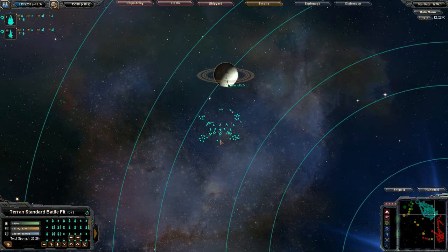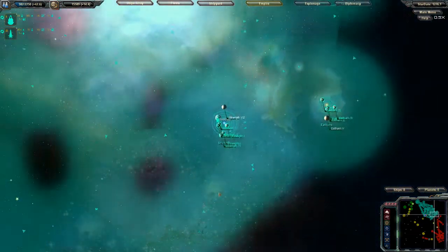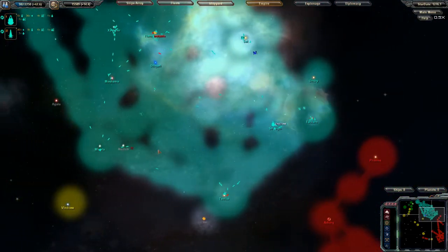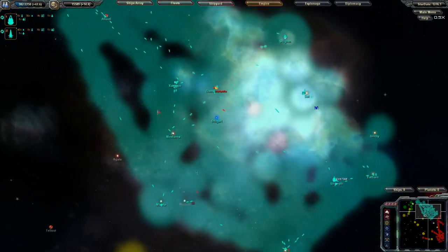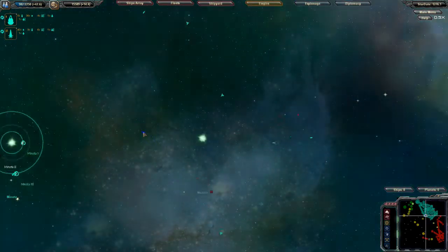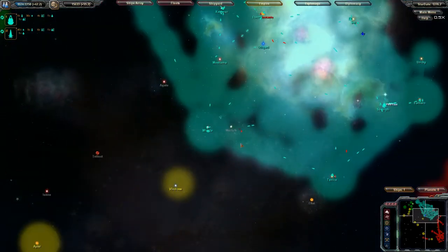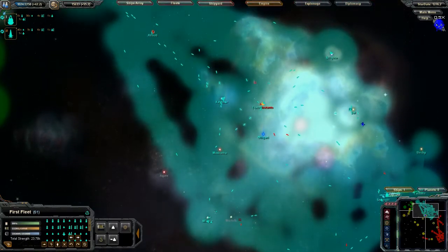On the first fleet, let's just tell all these guys to go back, rearm, repair. We've managed to secure the Strength system nicely. Oh, a Vulvar — and another pirate, so they do respawn.